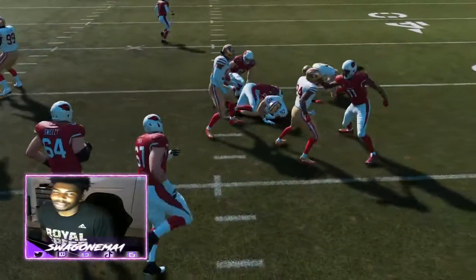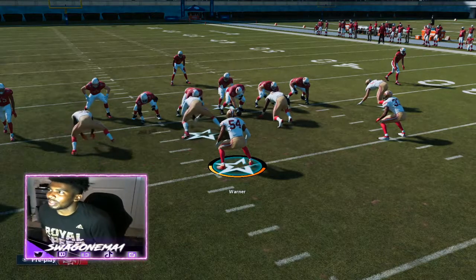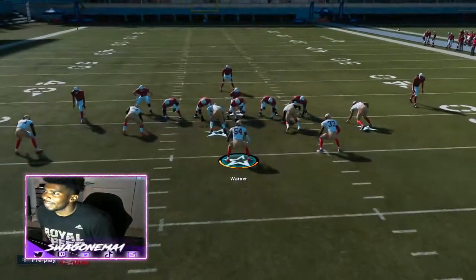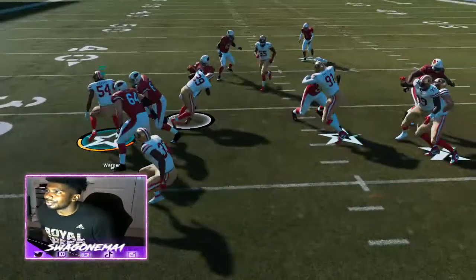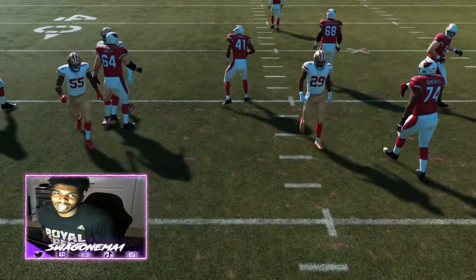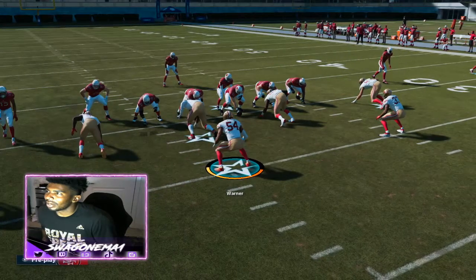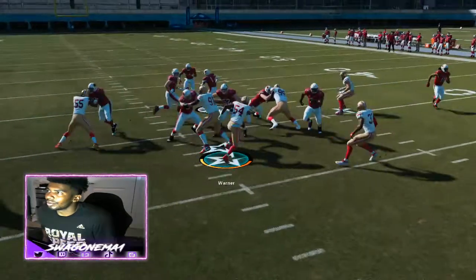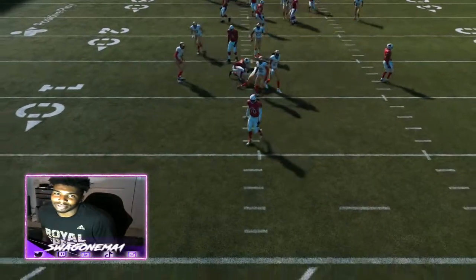That's going to make a play. Understanding the front is super key - one tech right here, I've got the B gap in zone. Take it really slow. I've got help, but he's not fully committed because I'm still indecisive and not making him commit. I've got B gap here and A gap here, and I got washed - make sure you get your hands on these guys.